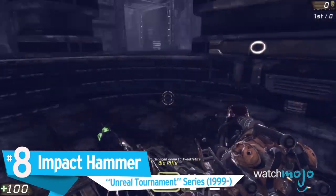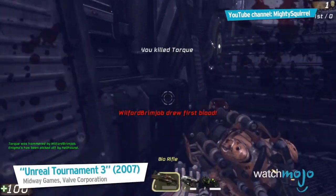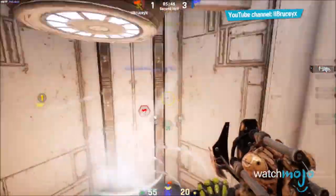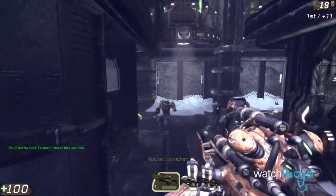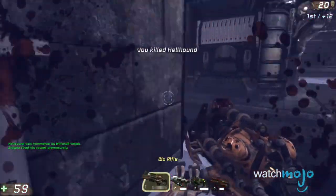Number 8: Impact Hammer, Unreal Tournament series. In the world of Unreal Tournament, anything can be a weapon. Originally developed as a tunneling tool for miners, this dual-tank pneumatic crushing device has become a sort of humiliation weapon for the series. It's one of the two items that every player starts with, and enables them to perform massive jumps for defense or mobility.